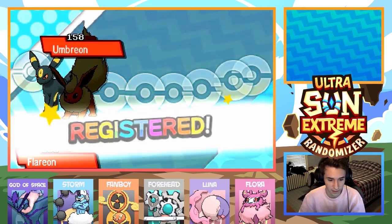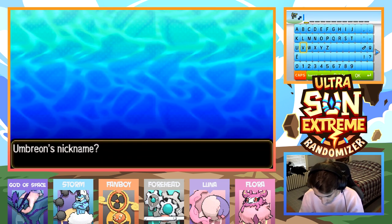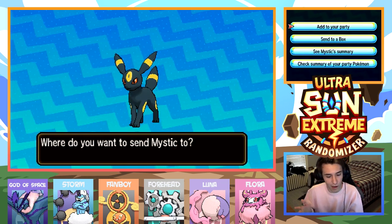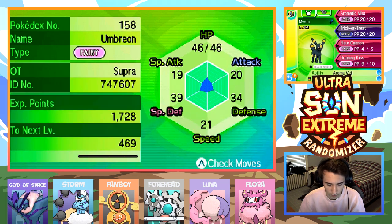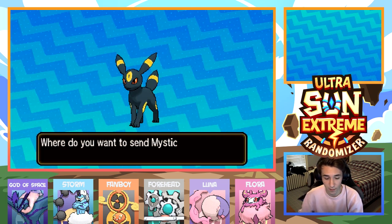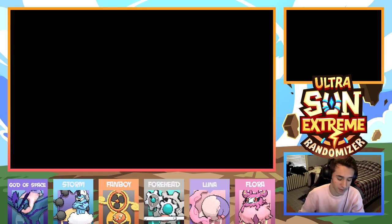Alright, look at that — we got an Umbreon! I gotta name this thing something. My boy Mystic Umbreon — I gotta name this thing Mystic. Shout out to my dude. I mostly just did it because I don't have to think of another nickname, and that sounds good, it sounds cool. It's a Fairy type — I was right. It has Aromatic Mist, raising the special defense stat, Aromaveil ability, holding a Moon Ball. What are the freaking chances that it holds a Moon Ball and it's an Umbreon? It's a good moveset — 130 base power. I can see this being a potential team member if anything happens to Rotom. Calm nature too, that's not bad.